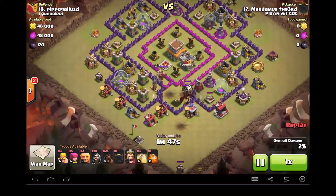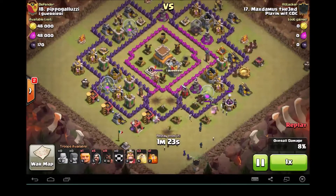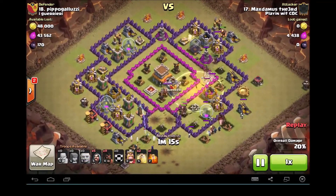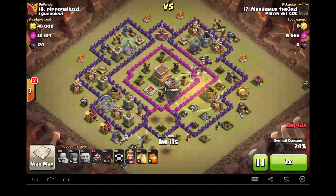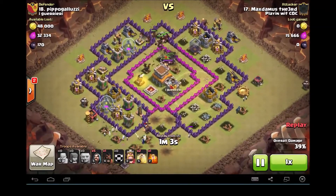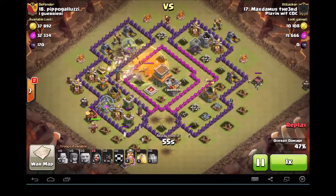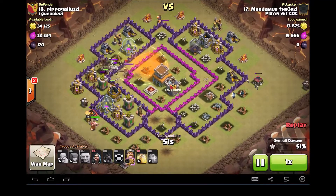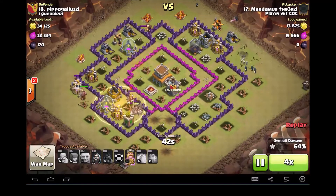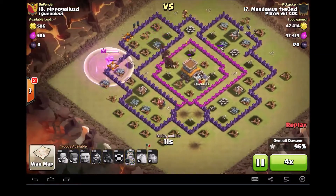He put them on either side of the mortar so that when the mortar went down, they'd split — and they did exactly that, taking out those two giant bombs on the interior. Now it's just surgical time. He's got his hogs moving their way into the core, sending in the rest of them surgical style there on the top, and dropping heals where necessary. He's got some skeletons following and he's going to use a poison to take them out — puts it right in between two defensive buildings. He knows his hogs are going to pause there and the skeletons will get taken out. There goes his last heal, sprinkling his wizards around the top area, opposite side of where his hogs are finishing up. King at full health, tons of troops still up. Fabulous. Good job, Maximus.